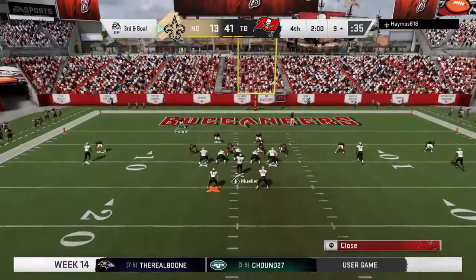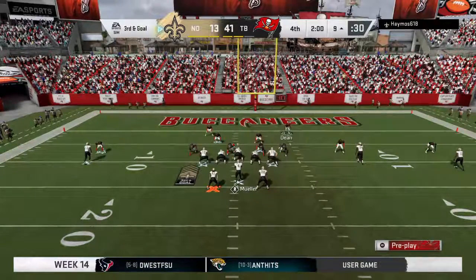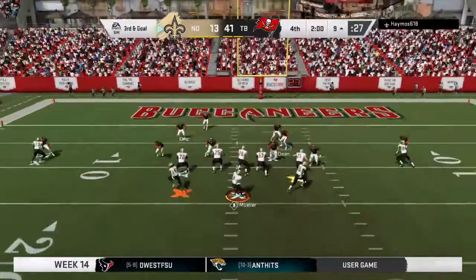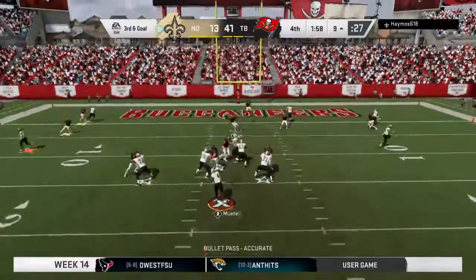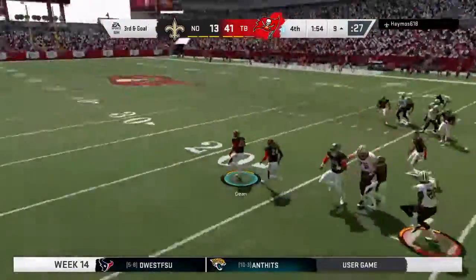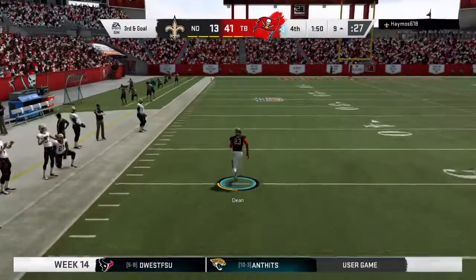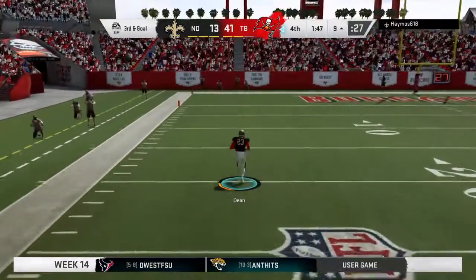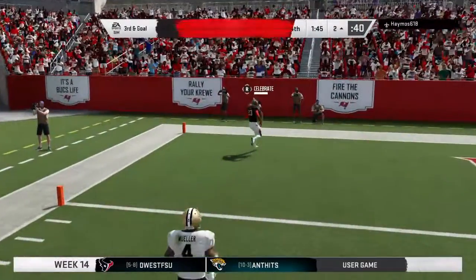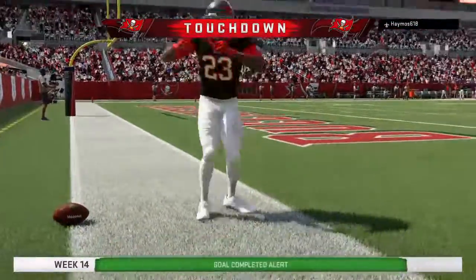Saints football as we reset — third and goal now as they try to punch in a late touchdown. Operating from the gun — Mueller — and my goodness, another interception. Picked off at the 17. He's at the 40, the 20, the 10, the 5 — and it's a pick six. He brings it back to the house for a Buccaneer touchdown.